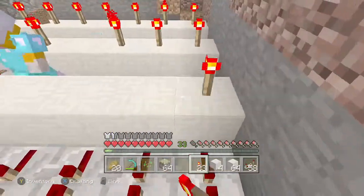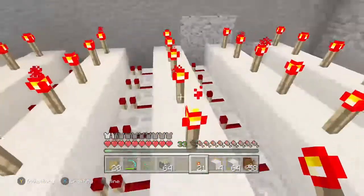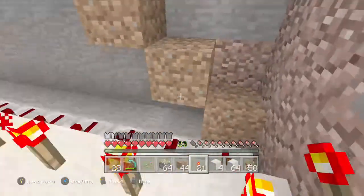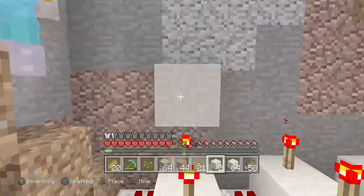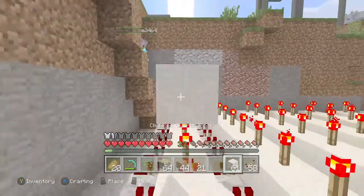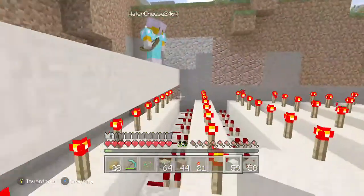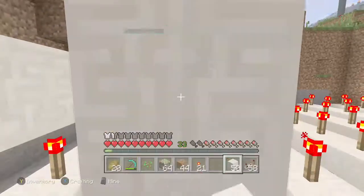You missed one. Now what we're gonna do is we're gonna take quartz blocks and stick them on top of these torches. But leave one space at the end so we can get through, and I'll go and fill them at the end.